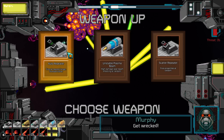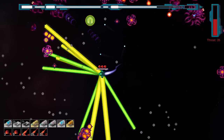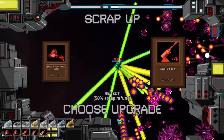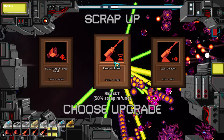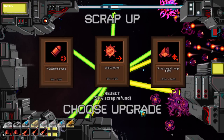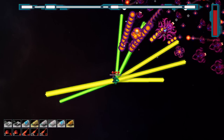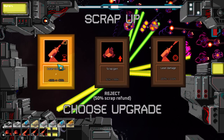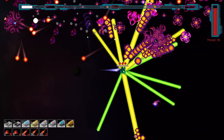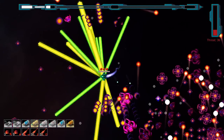Trash is all around — let's reject, 50% scrap refund, and it gave me almost a full level. Laser damage, cooldown times three — let's go! From 69 to 72% — this is happening boys. We're at threat 35 so theoretically speaking I should not be fast enough to get the upgrades I need. Even if I get a level, I need about five more levels. I'm at 73% and I want to get to 99 or 100, so I need 27 more levels — borderline impossible at this point in the game. But you never know — a triple upgrade here, a triple upgrade there.